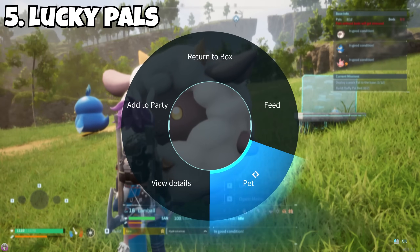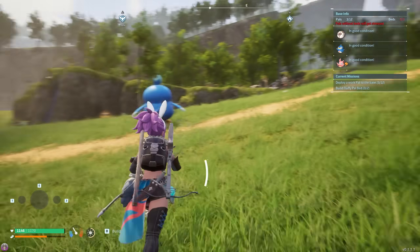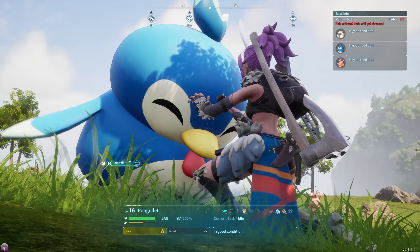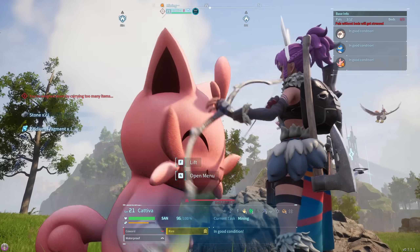If you ever hear a sparkling sound, it means there's a lucky pal close by. These are pretty much shinies or alpha variants of the pals. I'd highly recommend hunting these down and either catching them, or if you've already got a couple, kill them because they give you a nice bit of XP and can drop some decent loot every now and then.